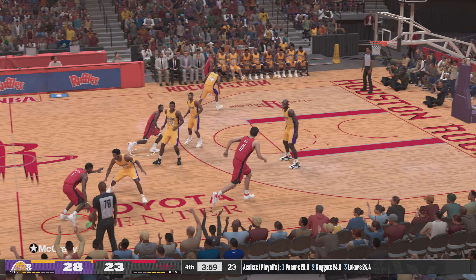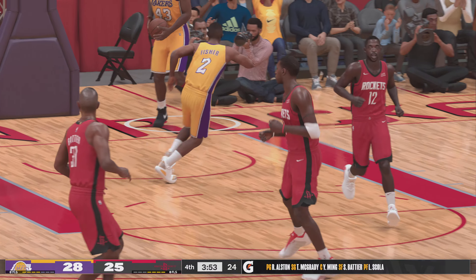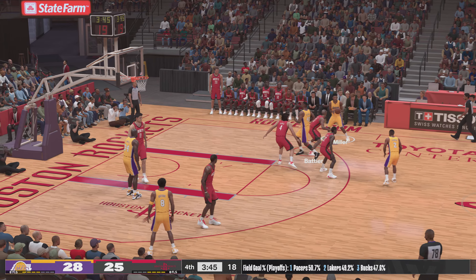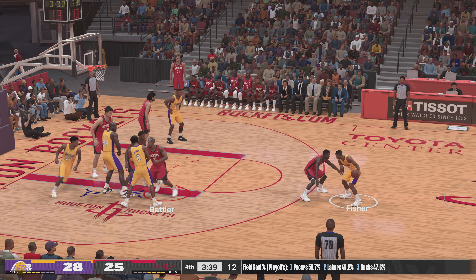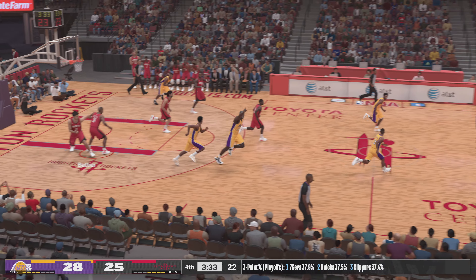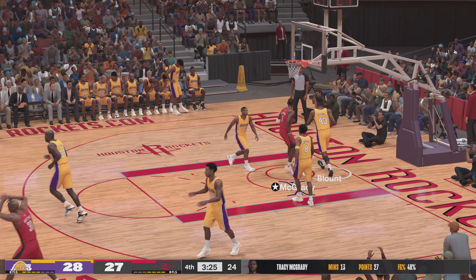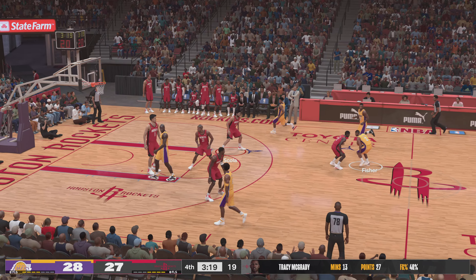We've reached the fourth quarter, and what has been a very competitive game should be an exciting finish. Scola out there with Yao, then it's Shane Battier, then Rafer Alston, and McGrady at the two-guard — that's the five for Houston right now. Miller outside. Fisher against Alston. Back to Miller, 13 feet away. Yao with the block. Ryan against McGrady — takes it up with both hands and rips it down. You've gotta love seeing McGrady when he's hot — got an amazing score from any spot on the floor.